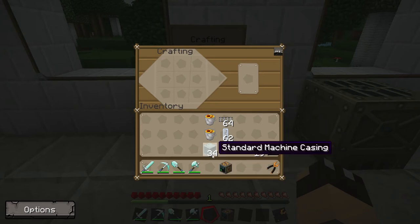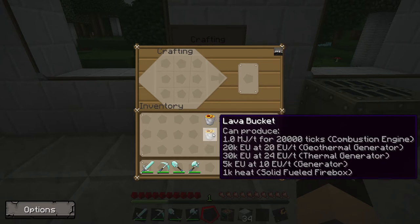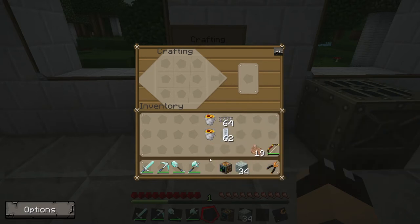You're also going to need 34 standard machine casings, which are quite easy to make with the machines we have at the moment. You'll also need two buckets of lava, so make sure you find those before you start. Let's head outside.